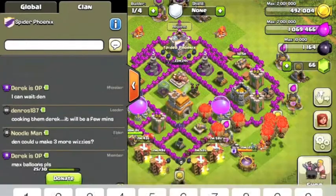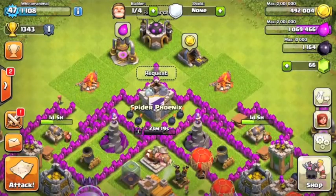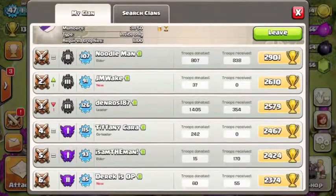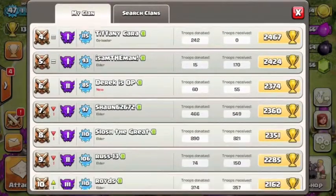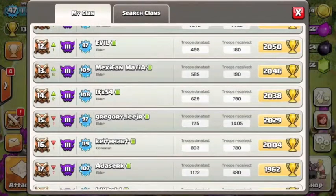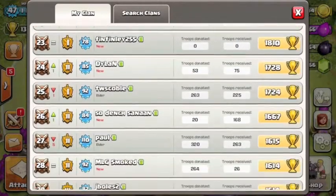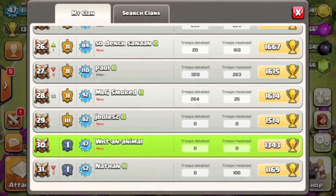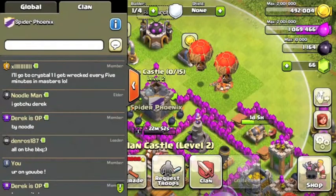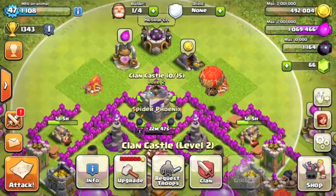Definitely check out their clan. They're in Masters and Crystals. I'm going back to that clan I was in to get more Town Hall 10 replays — hopefully they'll let me back in. Let's see what they're saying in the chat. You got the rank.